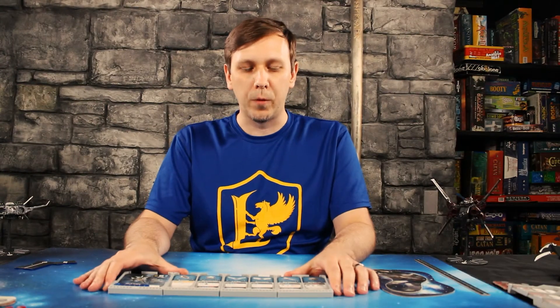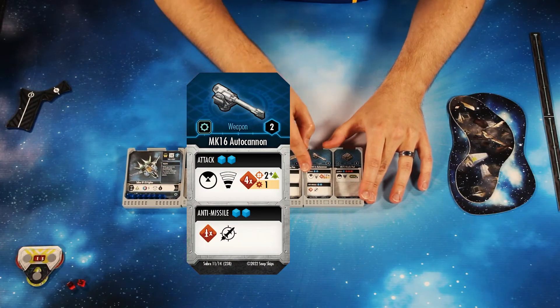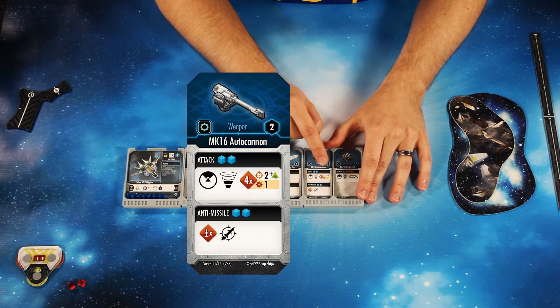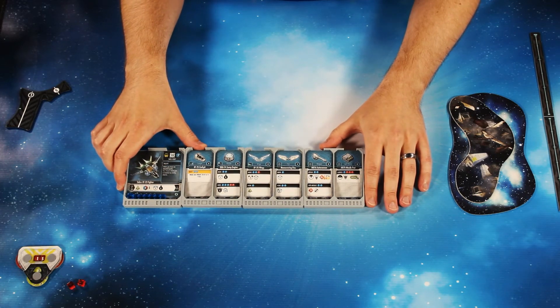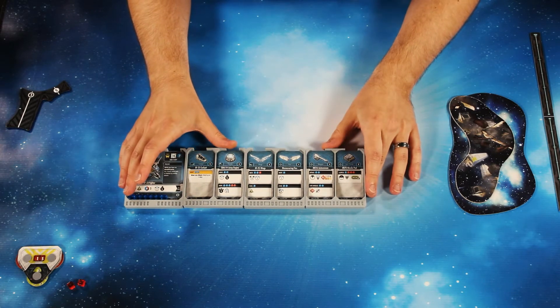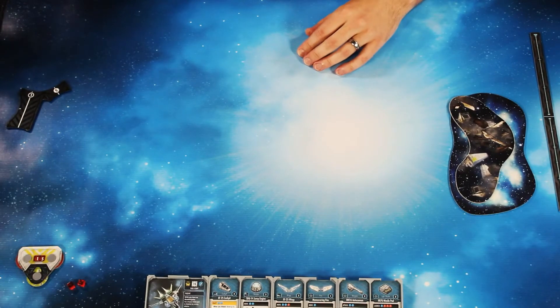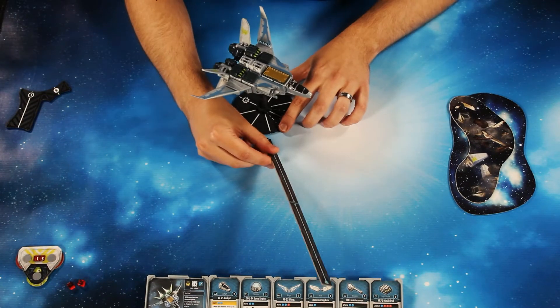Now let me show you how attacks work, because you're doing those moves to get in range of your opponent. Every weapon in the game has the same set of icons: a firing arc, a range, a dice pool with a number to hit, and a damage per success. When you measure range and firing arc, you need to meet both criteria to make the attack and perform it. All measurement for range and firing arc uses the radial lines and the distance between two ship bases.